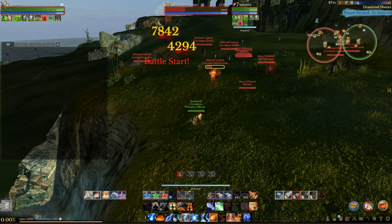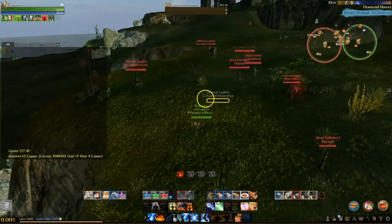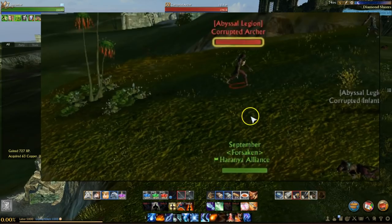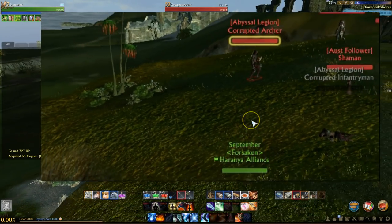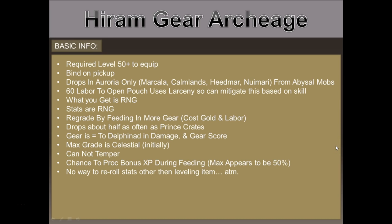I'm just going to pop into game — I'm standing next to a spawn of them here so you can take a look. There are four zones where these mobs spawn: Markala, Calmlands, Hedmar, and Nuamari. I'm going to show you those locations here in the spreadsheet.